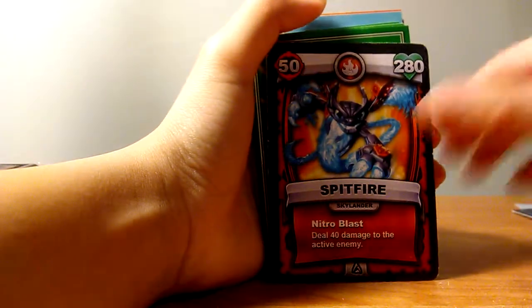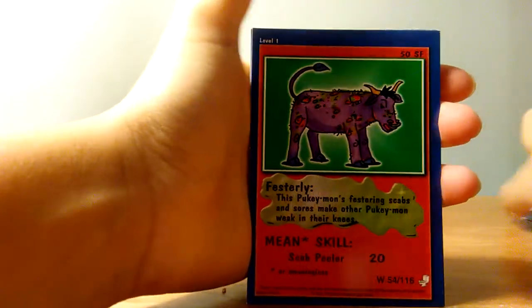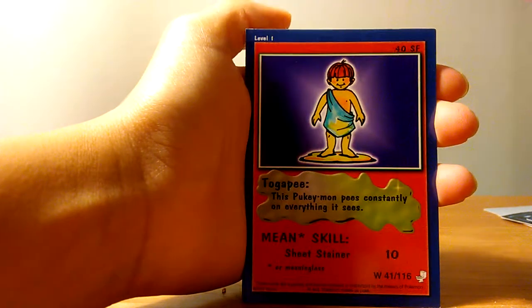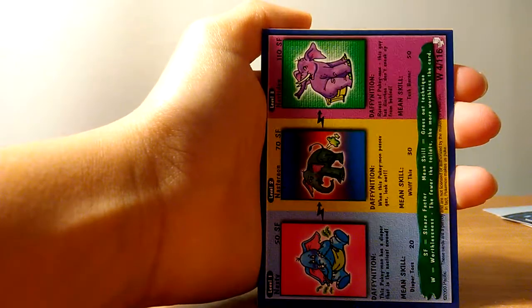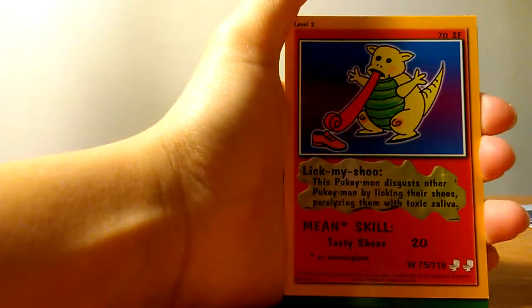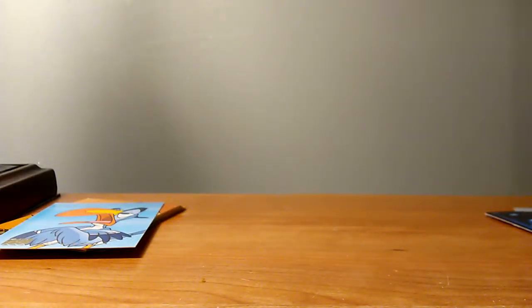Now there's Skylanders, which is Bounce. This — the Spitfire. And these are my brother's, which are Pokemon. Pokemon — there's this card.